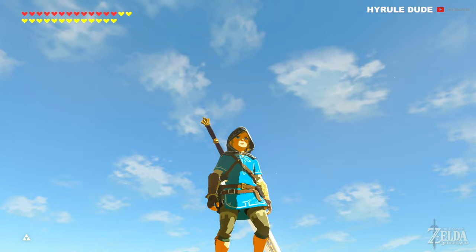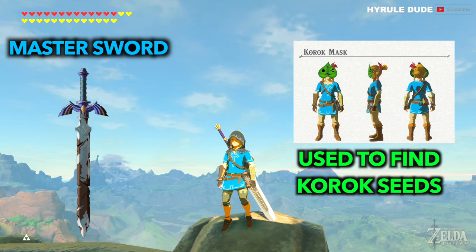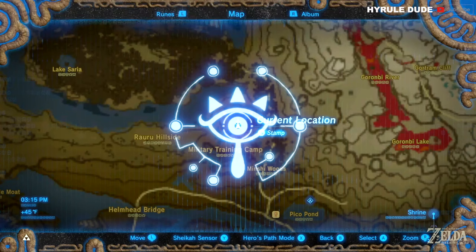What's going on YouTube, thanks for stopping by. My name is Michael, also known as Hyrule Dude. Today we're going to be going over how to obtain the Master Sword in Breath of the Wild. Along the journey we can also pick up the Korok Mask, and I'm going to show you a few different ways to navigate through the Lost Woods. If you go the wrong way in the Lost Woods, the Koroks will kick you out and make you start from the beginning.